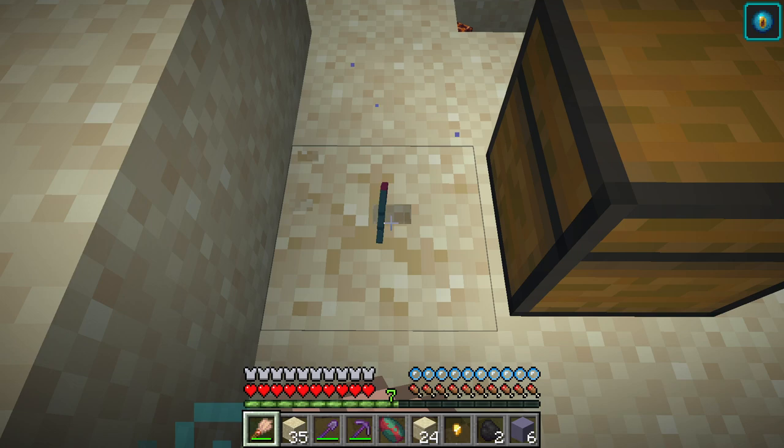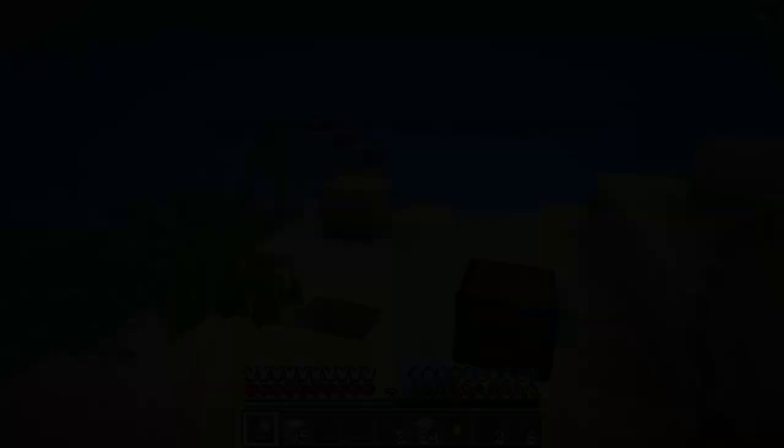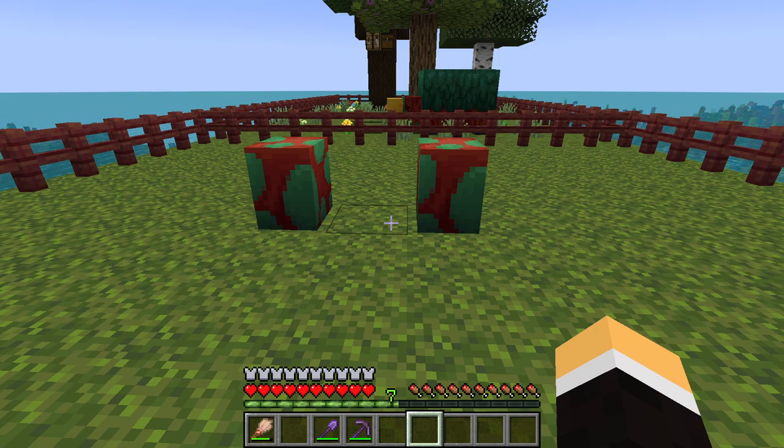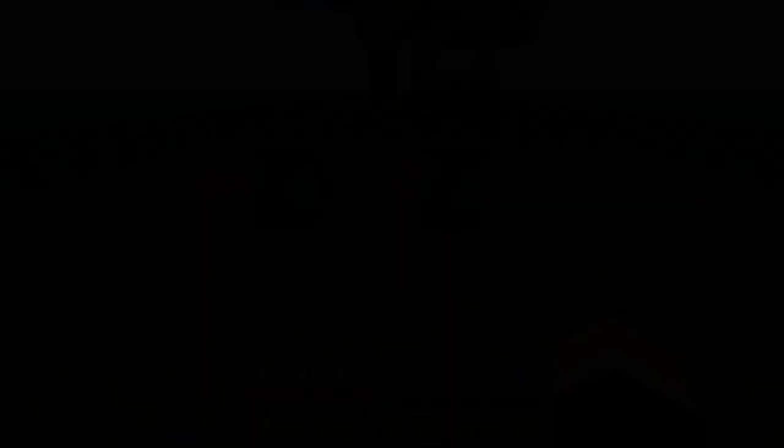It looks like we got our last one — we have two sniffer eggs, that's perfect, we can breed them now. You can place your sniffer eggs on any block, but if you place them on a moss block like you see here, they will hatch in half the time. On a regular block the eggs hatch in about 20 minutes; on moss blocks they will hatch in about 10 minutes.